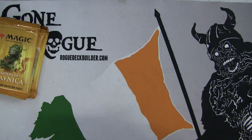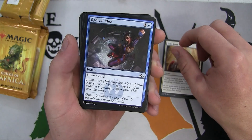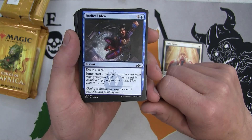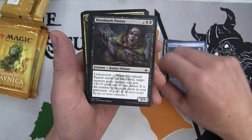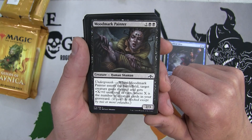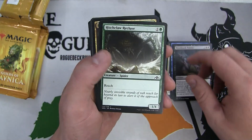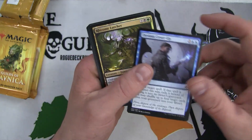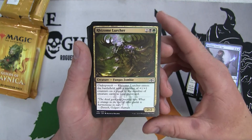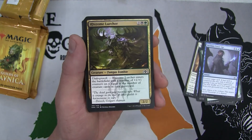Pack number three. We have a Take Heart - plus two plus two and you gain one life for each attacking creature. Radical Ideas with Jumpstart - draw a card. I actually like this card quite a lot, it still feels better than Think Twice. We have an Undergrowth card - when Moormark Painter enters the battlefield, target creature gains menace and gets plus X plus zero, where X is the number of creature cards in your graveyard. Not bad at all. We have another 1/4 with reach - great sideboard options. Another Devious Cover-Up. We have the Rhizome Lurcher - it enters the battlefield with a number of plus one counters equal to the number of creature cards in your graveyard. Very good with a lot of these deathtouchers we want to get in the graveyard.